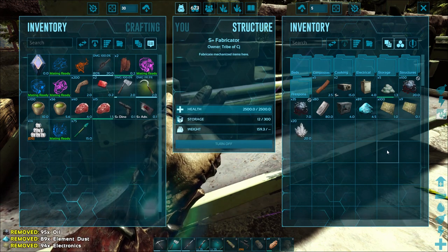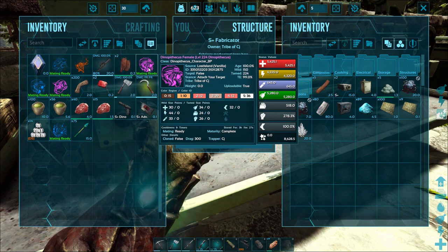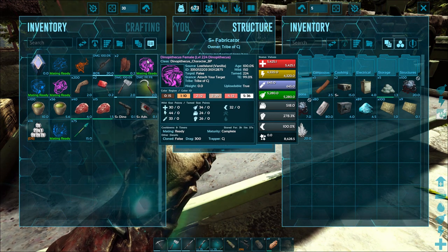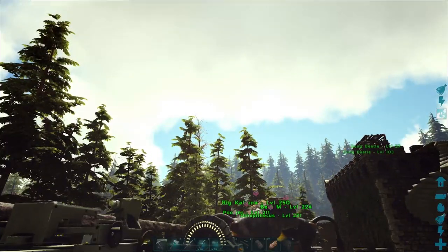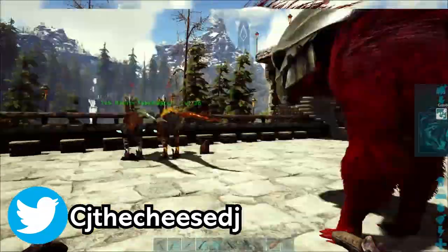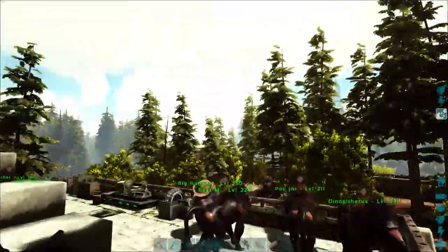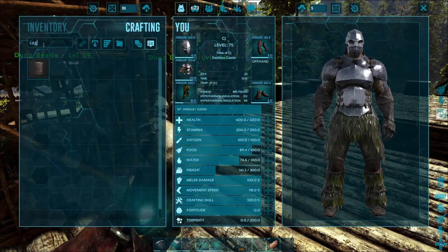We're going to make some air conditioners and probably hatch the magmasaur egg next episode. Like I said, we're gonna head out to the aberration cave, which I believe is located up in the snowy mountain section. So we've got a little bit of a journey. We're gonna take probably Red Rocket, maybe Big Kahuna — take both of them, because the aberration zone is not going to be a pretty place. But before we head out, let's grab a cage real quick.